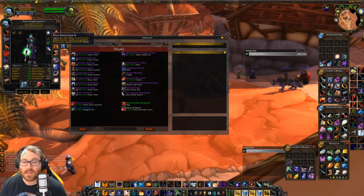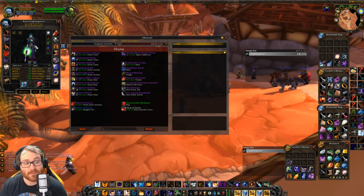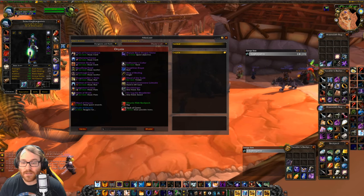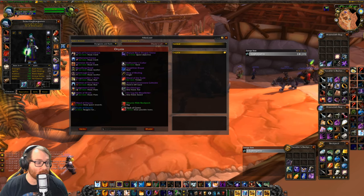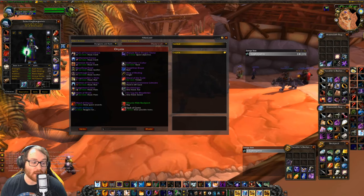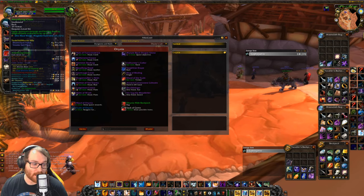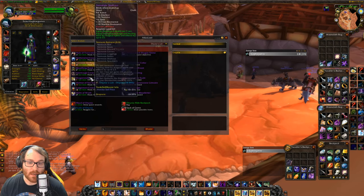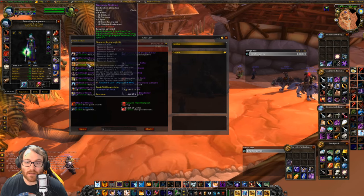Also worth mentioning — the PvP set for a Shadow Priest is insane. If you're really trying to be the best, you're going to want to go for rank 13 and get all that gear. It has tons of spell power and tons of mana per 5. It is the best set overall. For Warlocks, the PvP gear is also pretty good — specifically the Warlord's Shoulders, which give a lot of Stamina and 25 damage, which I'd put above the Nemesis ones unless you have your 3-set bonus, which gives 23 spell power.